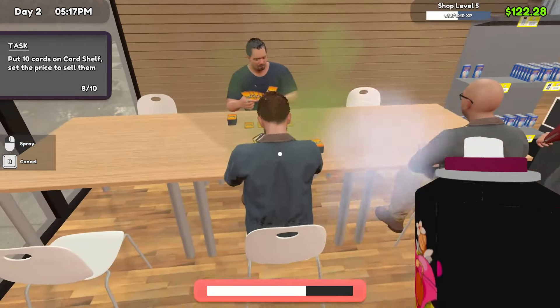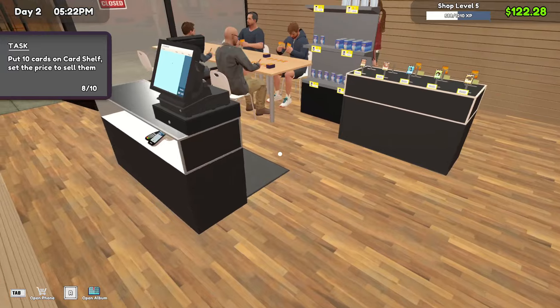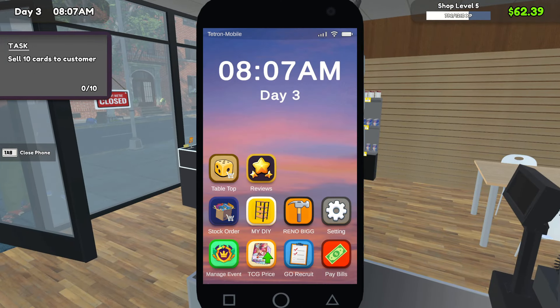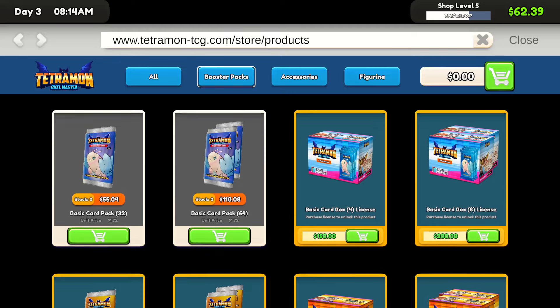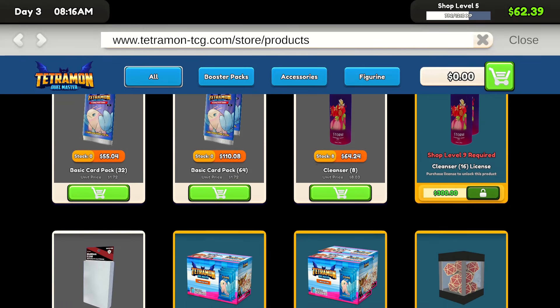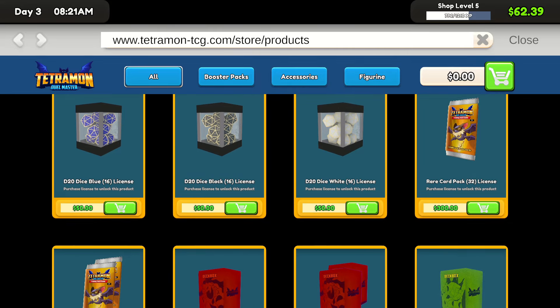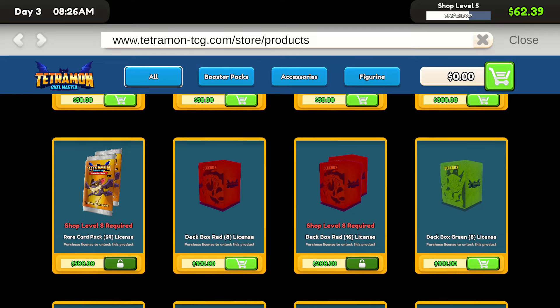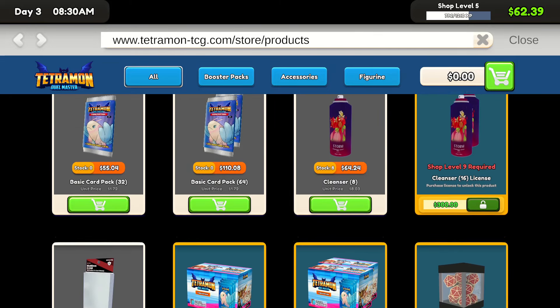Get this stinker out of my shop — you can't come in here smelling like that! Ain't no way. Day three — we're level five at least, so when we have the money we can unlock the rare card packs and start opening those. We're going to need at least $300 before we can get there. I think everything else we're still waiting on. Oh, we do have dice now that we can sell, but I'm going to wait on that license as well — those are $50 each and I know they're over $200 to buy a set of dice.